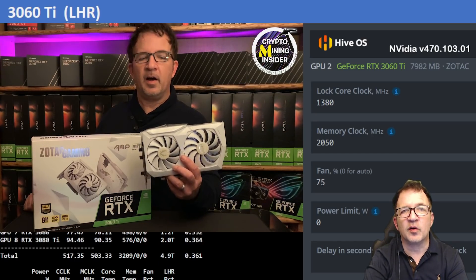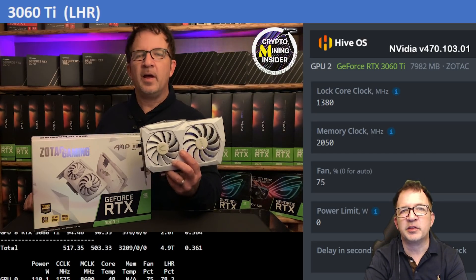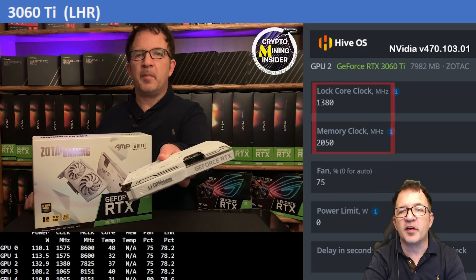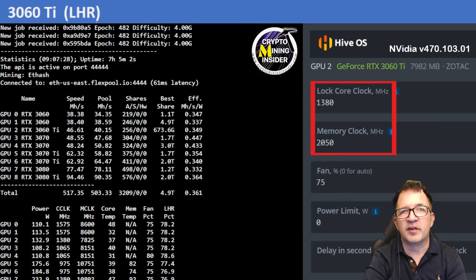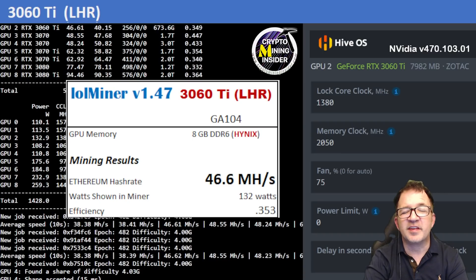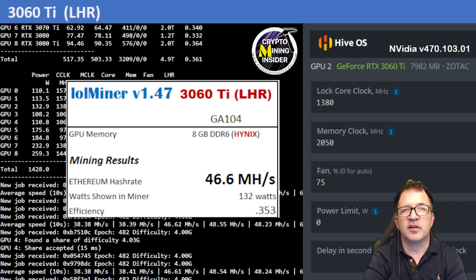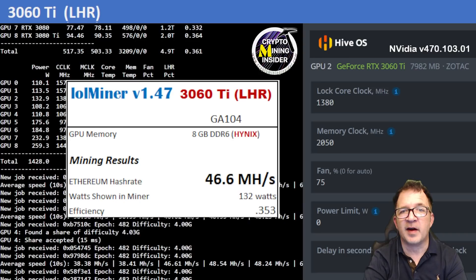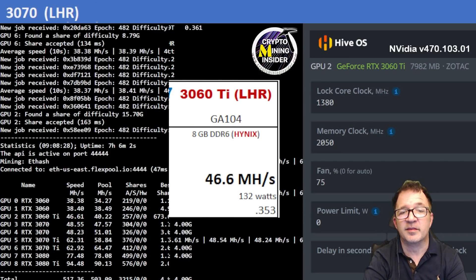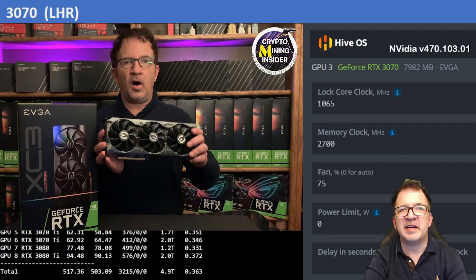The next card is my RTX 3060 Ti — the Zotac with Hynix memory, so I can't push the memory overclock too hard. Using a locked core clock of 1380 and a memory clock offset of 2050, I was getting great results: 46.6 MH/s. This is the first time I've ever gotten this Zotac card above 45, so it's incredible to see it go to 46.6.